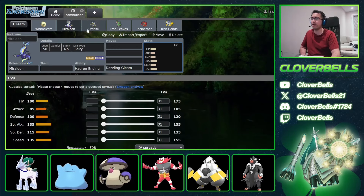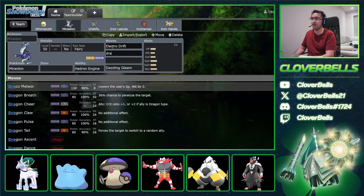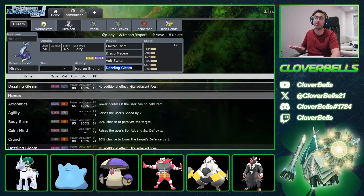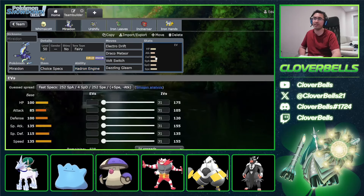We're going to give up Discharge here, which makes a lot of sense — there are no Ground-types here and no Ground Terras anyway. So it was an easy choice to give that up while still keeping Electro Drift, still keeping Draco Meteor as your other big Dragon nuke, and Volt Switch as your pivot move just in case they change your terrain or you want to get out of an unfavorable situation.